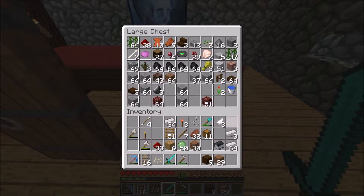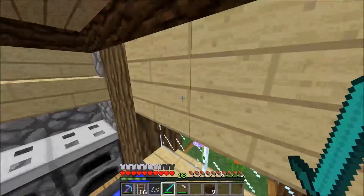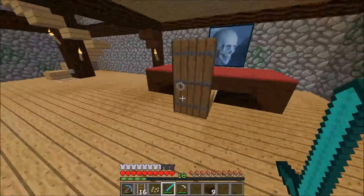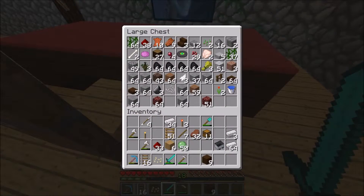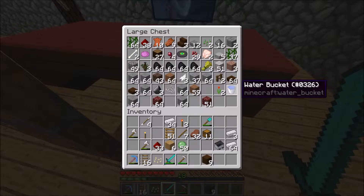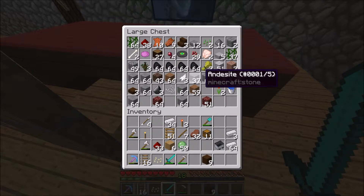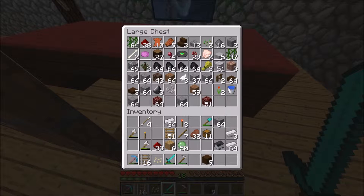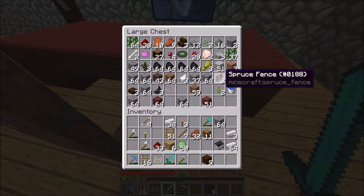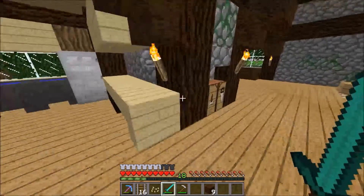There was a creeper explosion just right outside behind the pumpkin farm - that sucked. What do we need for this? I know we need a comparator, and I think one repeater. We don't need any redstone torches, we just need a lot of hoppers. We need to save two chests.